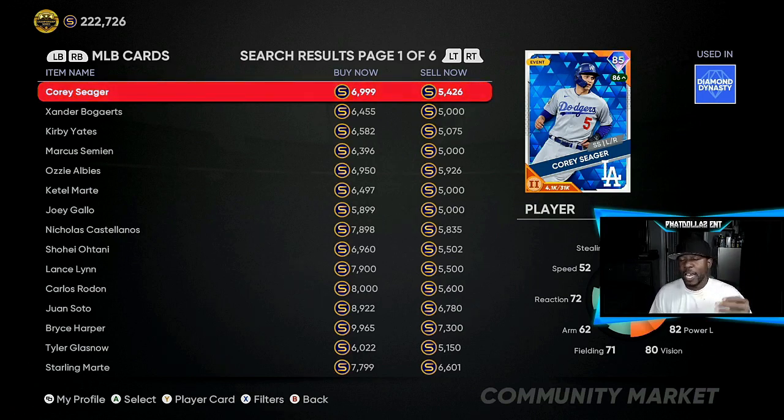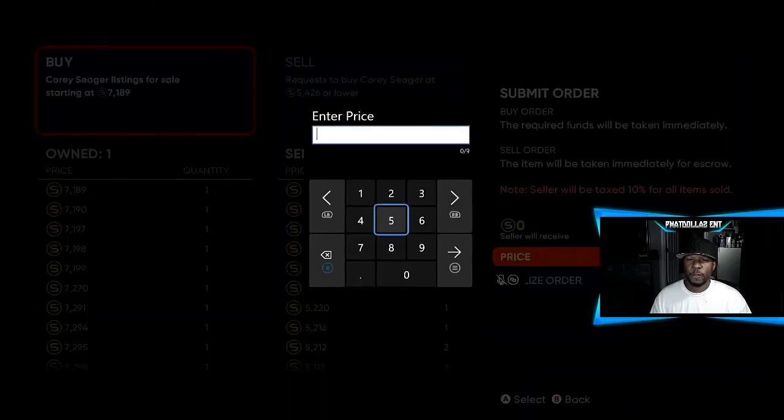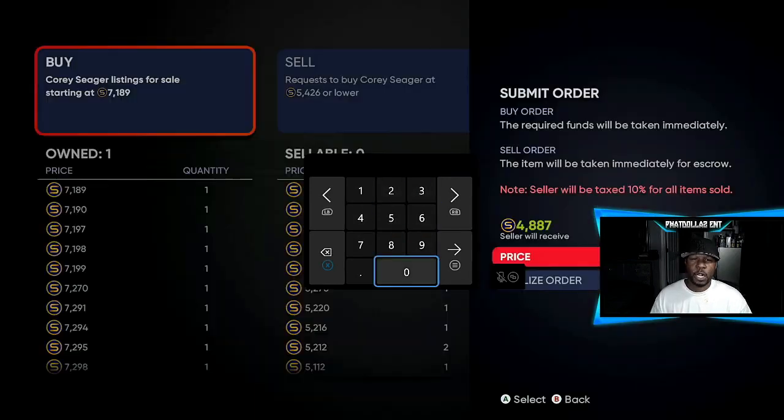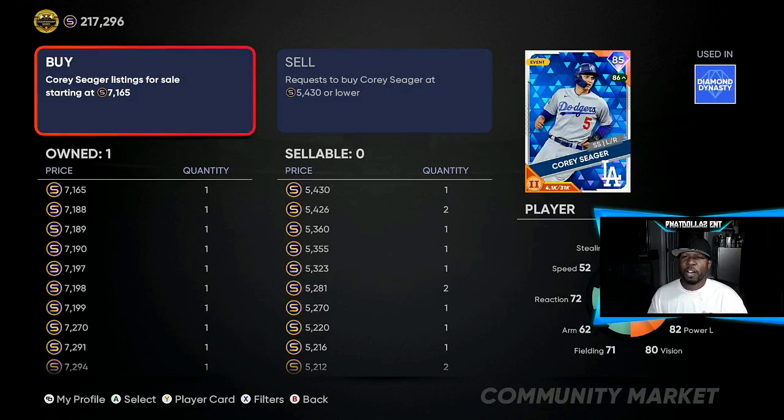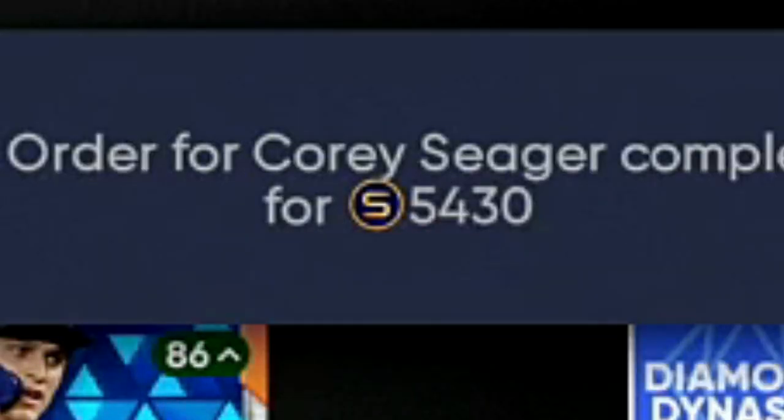Everything in my binder worked out perfectly for Team Affinity. So when I tell you to invest in lower-overall McCutchens, it's going to help you in the long run — it doesn't mean they'll get upgraded to a diamond, it means when certain content drops you can take advantage. Like Cory Seager right here — there's a 1,500 gap, take six percent off and that's an extra 900 stubs. His price is still good. I just hit the button and it went up to 7,000, so I'll create a buy order at 5,430, going four stubs over so it sells to me quickly.